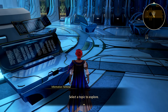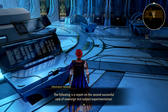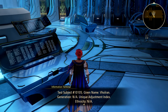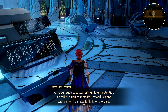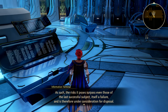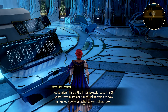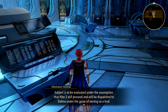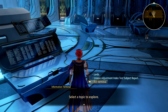Unique adjustment index test subject report. The following is a report on the second successful case of sovereign test subject experimentation. Test subject 10105, given name: Volron. Generation: NA. Unique adjustment index: Ethicity NA. Although the subject possesses high latent potential, it exhibits significant mental instability along with a strong distaste for following orders. As such, the risk it poses surpasses even that of the less successful subject, and is therefore under consideration for disposal. Addendum: This is the first successful case in 300 years. Previously mentioned risk factors are now mitigated due to established control protocols. Subject is to be evaluated under the assumption that plan 2 will proceed and will be dispatched to Dana under the guise of serving as a lord.